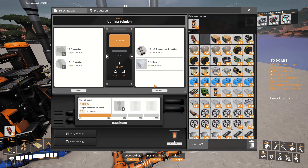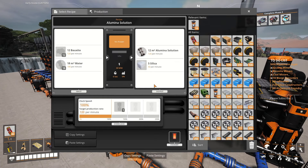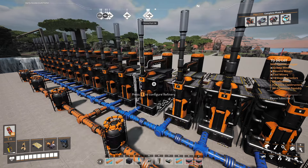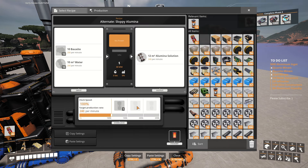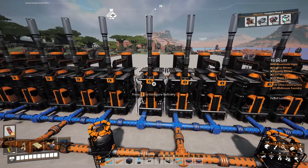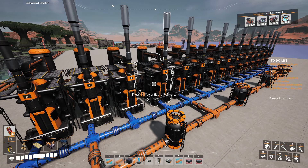I'm going to go ahead and set all of these — wait, how is this one already set to alumina solution? I don't remember doing that. Why is the one on the end of my blueprint set to alumina solution? It's supposed to be sloppy alumina. There we go. Like I said, everyone's at 100%, no underclocking or overclocking required. I'll have to go back and look at that blueprint because I didn't realize I did that.